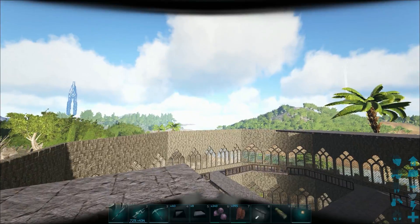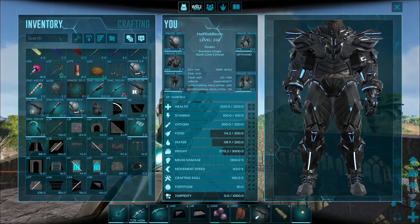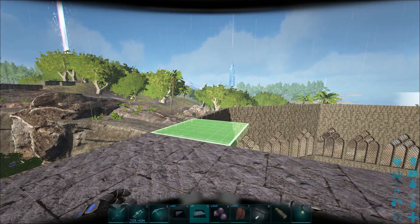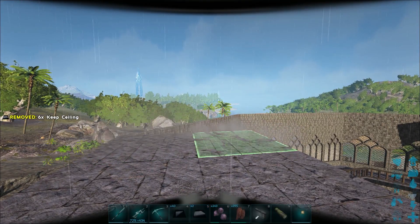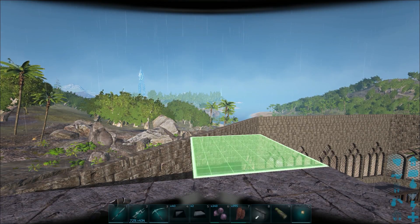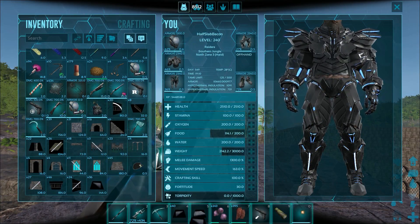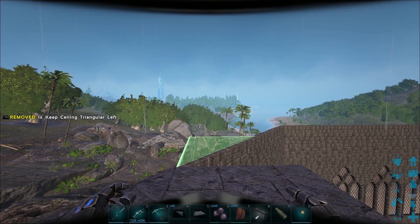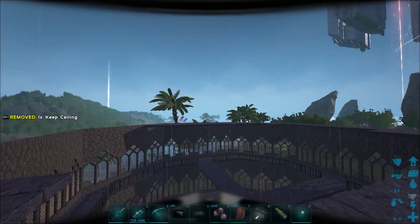I've got some gates - the bigger gates like we use downstairs - and they have these doors that fit inside them for like super big windows. So I think what we'll do is put those, and then put the regular sized doors beside those, just to mix it up a bit for the top tower. This mod's awesome. I'm having a ton of fun with it. Give me a couple of minutes and I'll be back and show you.